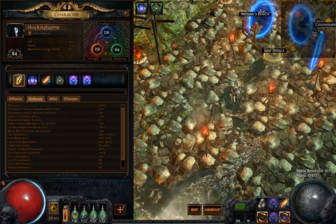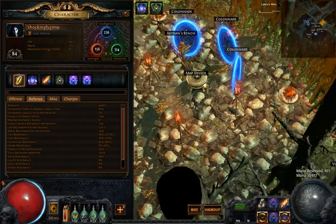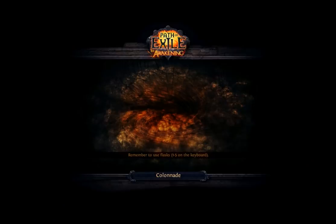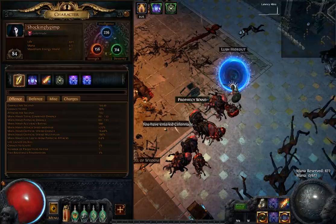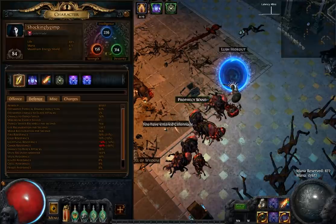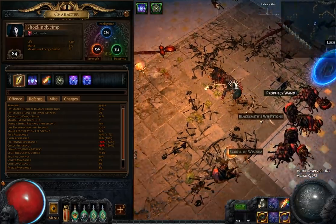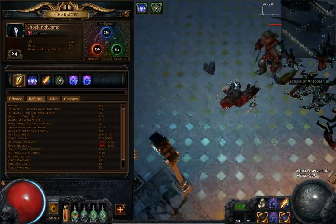Hey guys, as you can see this is an extremely high armor character, and I'm going to show you how it does versus the colonnade boss. Right now we're just below 50,000 armor standing, seeing determination increase. Once we go over to him, I think we'll break probably 100k with all our flasks.